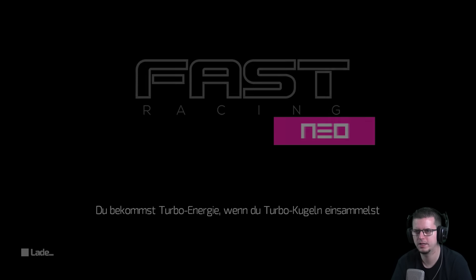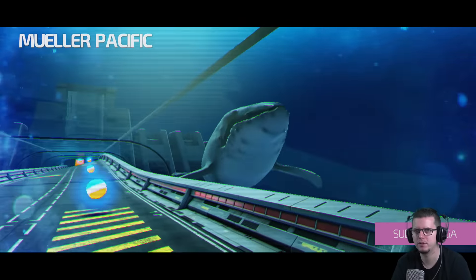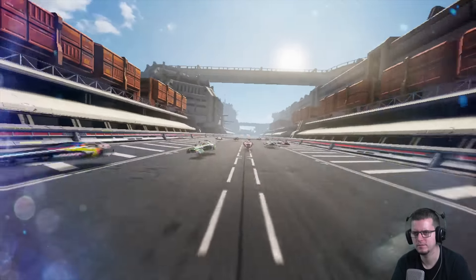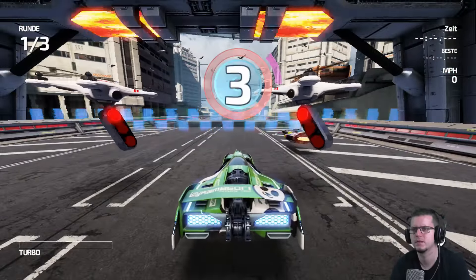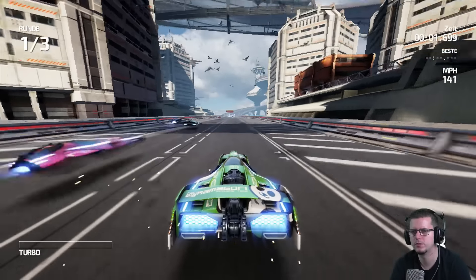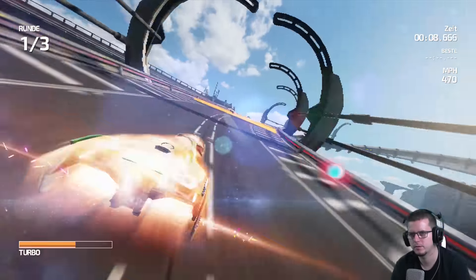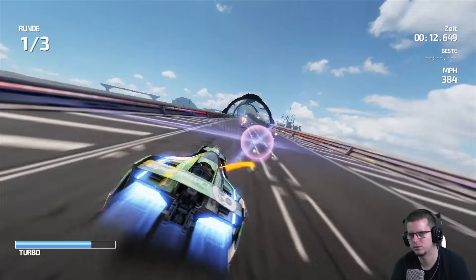Du bekommst Turbo-Energie, wenn du eine Turbokugel eingesammelt hast – auch ganz klar. Müller Pacific als nächste Strecke. Ich habe zu früh gedrückt – das war der klassische Fehlstart wie bei Mario Kart.